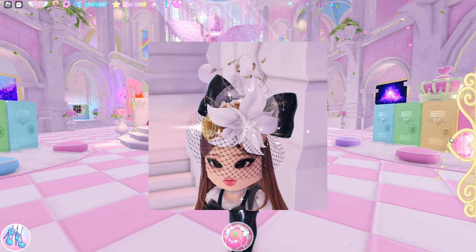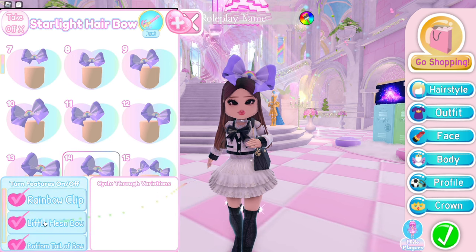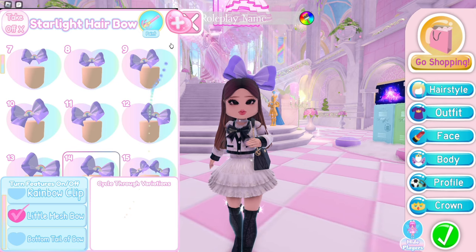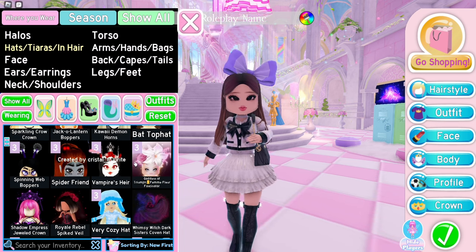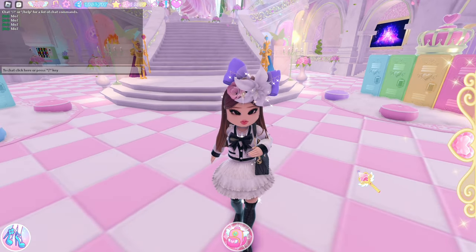Next, we have a flower party bow hack. Use the Starlight hair bow, toggle 14. Remove all the features but the little mesh bow. Then you're gonna need the Goddess of Triumph head accessory, toggle 2. Now it looks good.